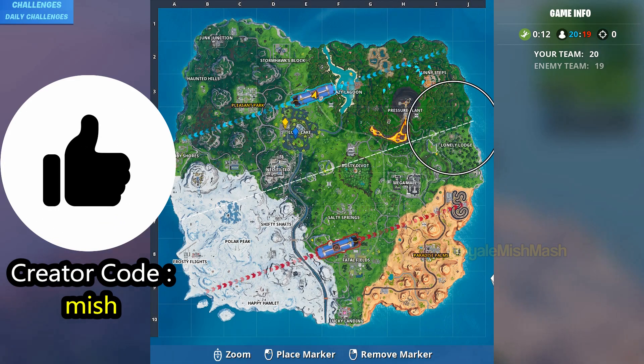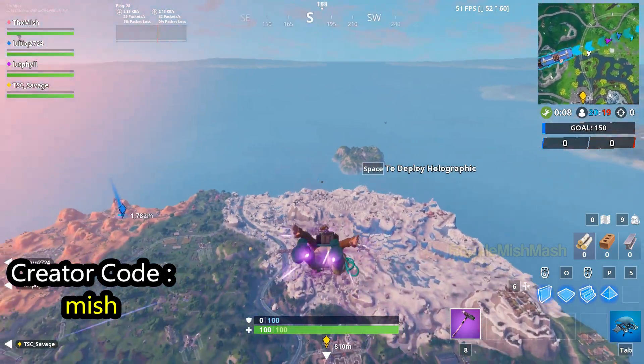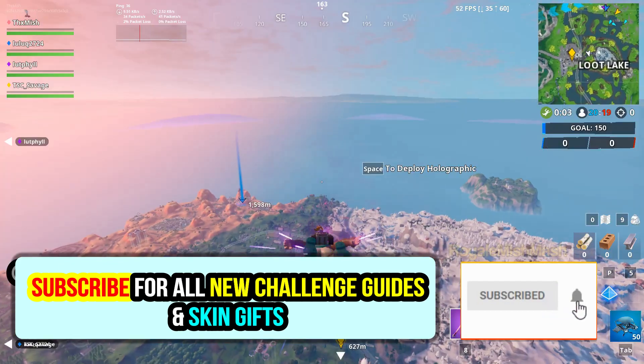Hey guys, welcome back to my channel. In this video I am going to show you the exact location of 4th bed number 34, which you can find within your 4th counter knife. The 4th counter knife is located near the Fatal Fields.